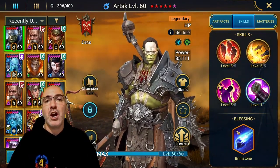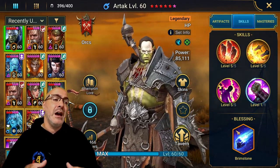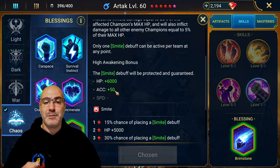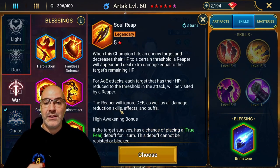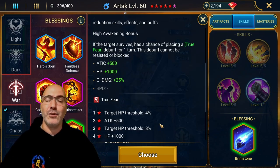As for books: if you're going into hard mode dungeons you want him booked; if you're going to have him solo content, you want him booked. Can he do it without books? Lower stages, yes; higher stages, no. Brimstone is the blessing of choice — we gain 6,000 HP and 50 accuracy, as opposed to the crit damage and 500 attack from Soul Reap. The 14% threshold to one-shot somebody I don't really care for.